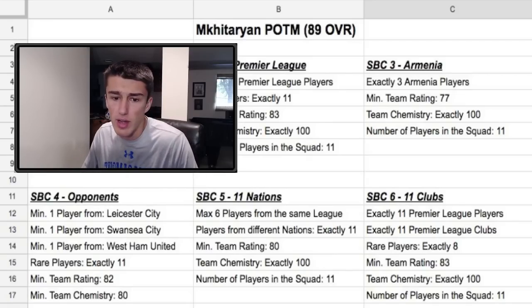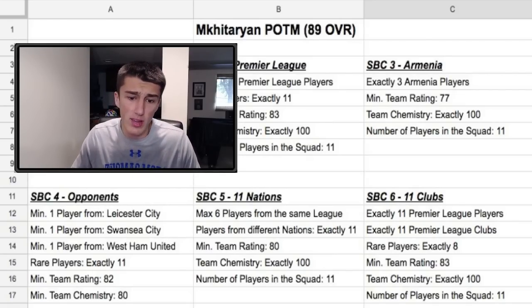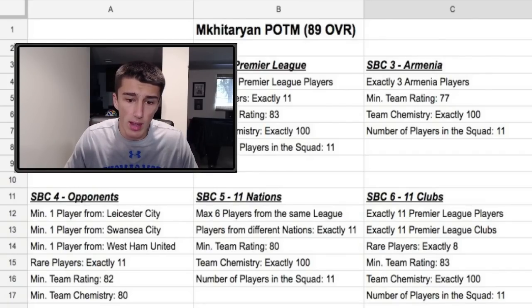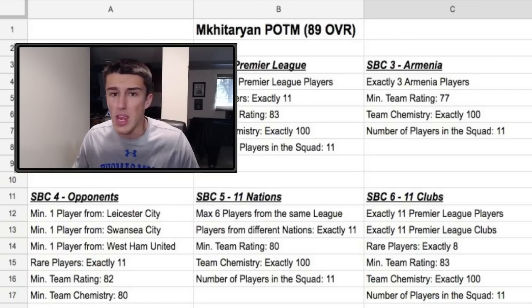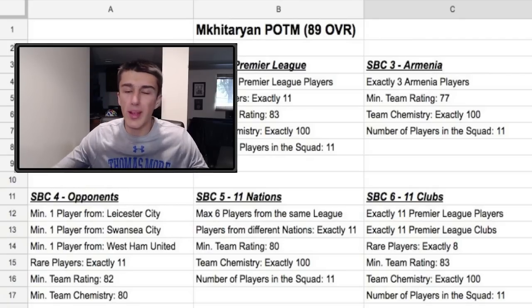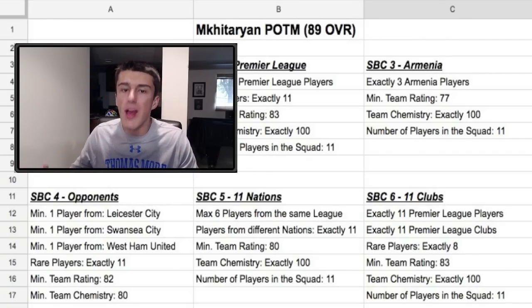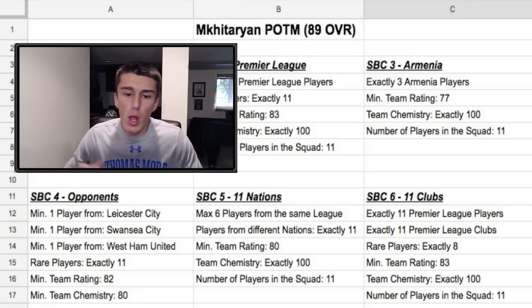SBC 5 is 11 nations — max 6 players from the same league, players from different nations is exactly 11, minimum team rating of 80, team chemistry of 100, and 11 players in the squad. This is one of those nation-league hybrids we saw this year. I'm not 100% sure we'll see this in the Player of the Month specifically, but we can see something like this in the advanced category of squad building challenges. There aren't too many specific players you'd want to buy for this one.